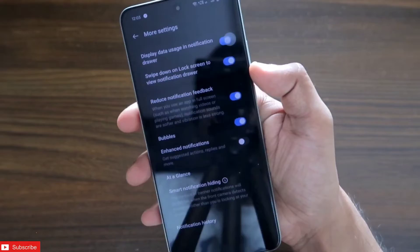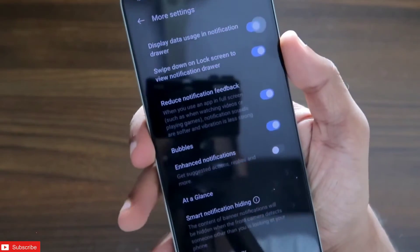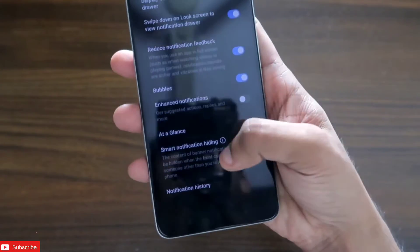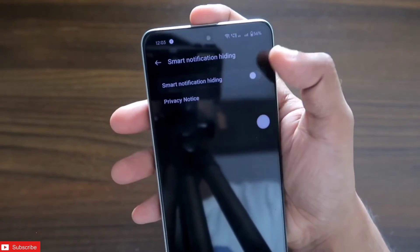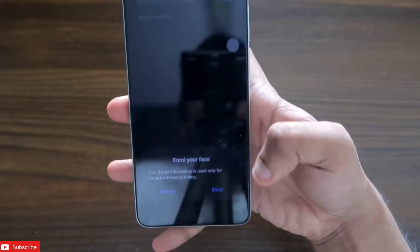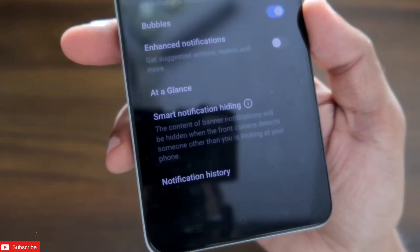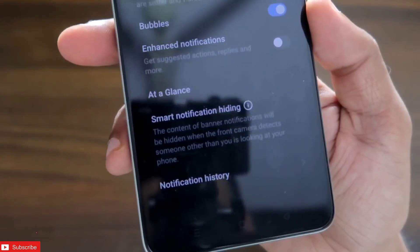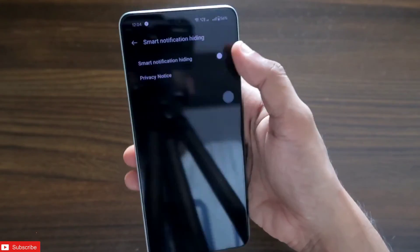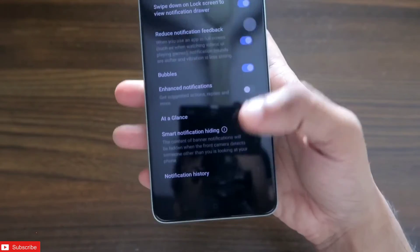There is also an option to hide notifications when another person is looking at your phone. In More Settings, you'll find 'Smart Notification Hiding' — click on that. What it does is hide notifications from anyone other than you when you're viewing the notification panel. As it states: the content of banner notifications will be hidden when the front camera detects someone other than you is looking at your phone. This is a really good feature, but you need to enroll your face first to use it.